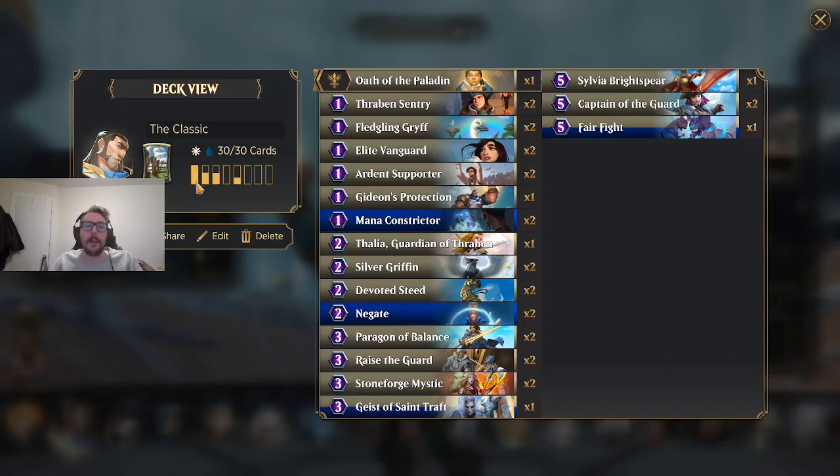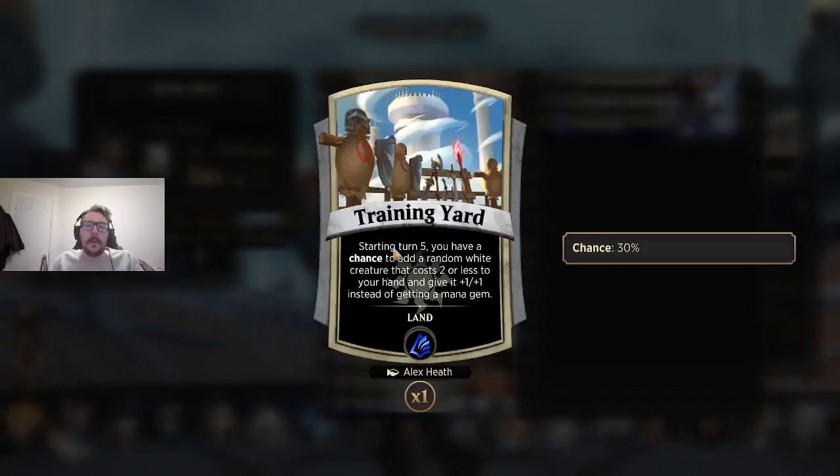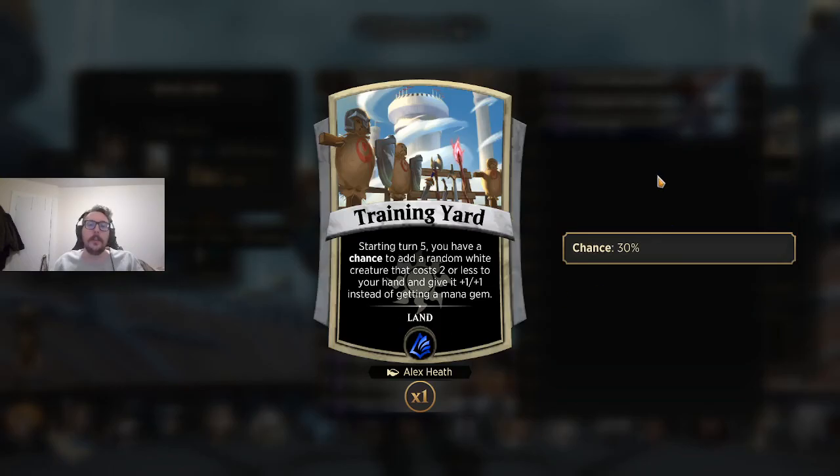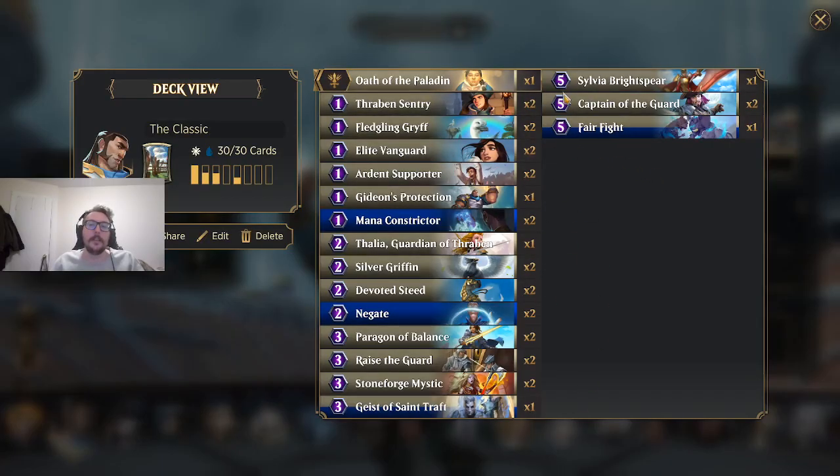Let's talk about the curve of the deck. When we look at these numbers on the side, we've got a bunch of one-drops, then a little dip, two-drops, three-drops, no four-drops — I think that was just because I was testing some stuff. You could play Dungeon Geist potentially. Then we've got a couple five-drops — no six, no seven, nothing bigger. That's also being mindful that starting on turn five you'll have a chance to get a random white creature, so you want to consider when your land is going off. Aside from four cards, this deck is all three mana or under.